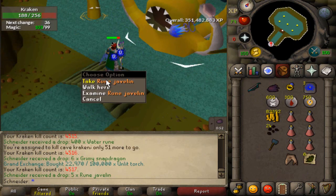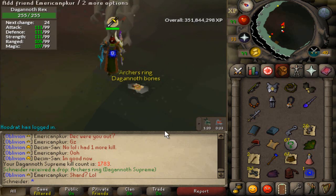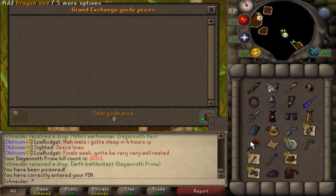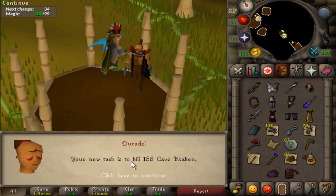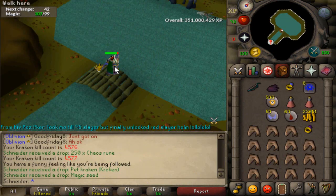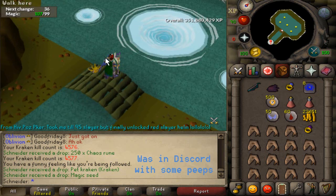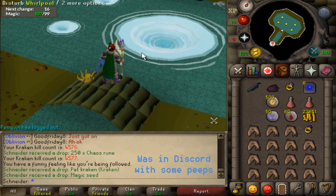The best task in the world — 143 DKs to go do. Did a couple of kills after my task was completed and picked up an Archer's Ring to actually get a decent drop this task. Price checker time: 4.7 mil. More Cave Kraken. I was looking away and looked back and got the Kraken pet at 4,577 kill count!